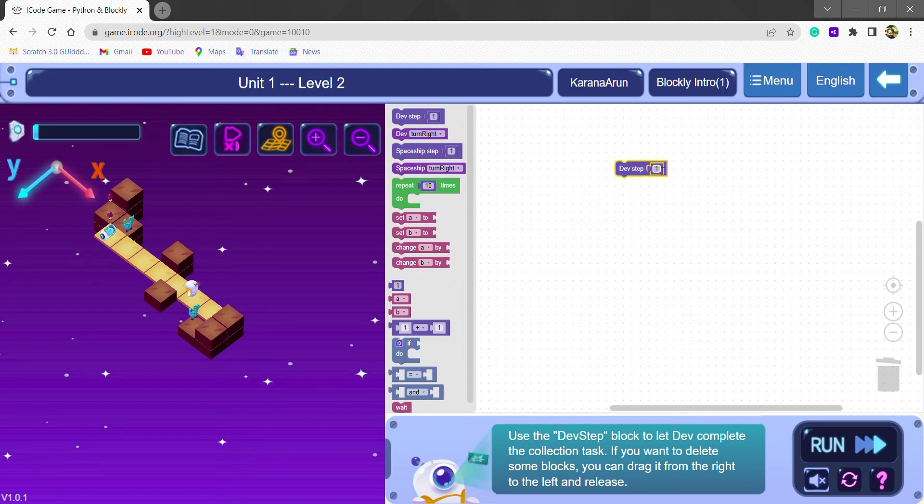Then we will change the number of steps from 1 to 5 because the item is 5 steps away from dev. Now click on the run button to test the program.